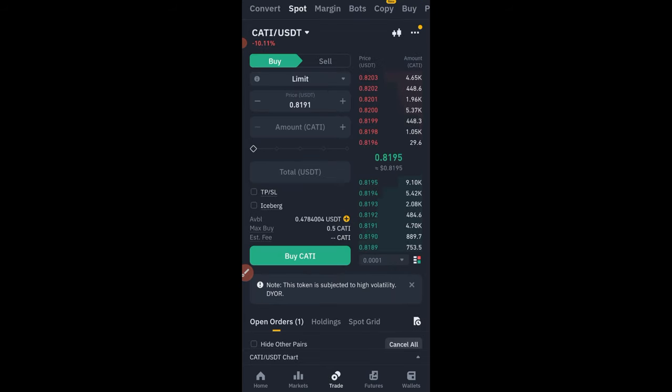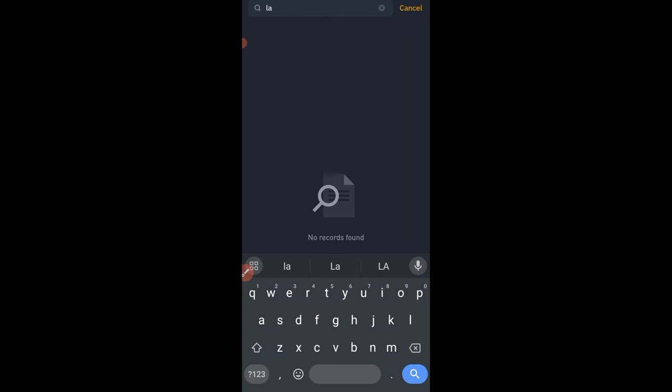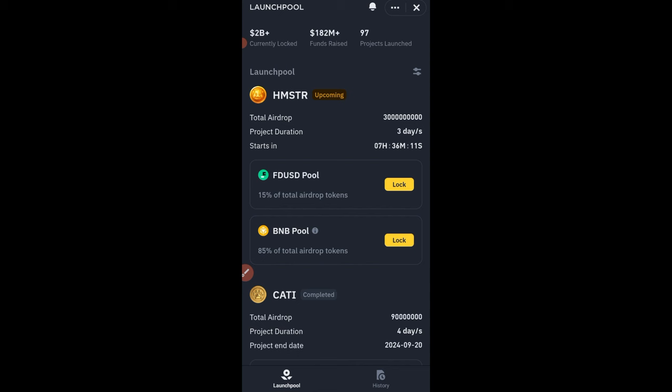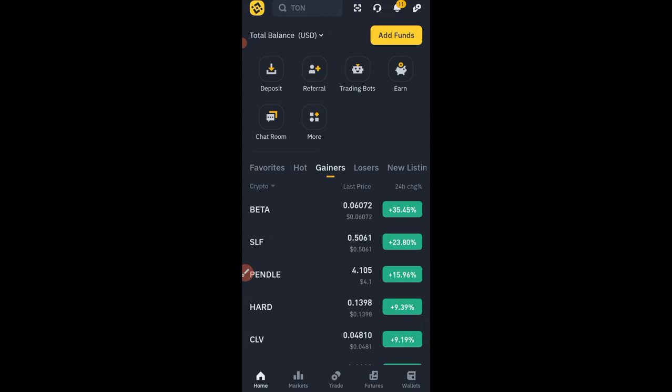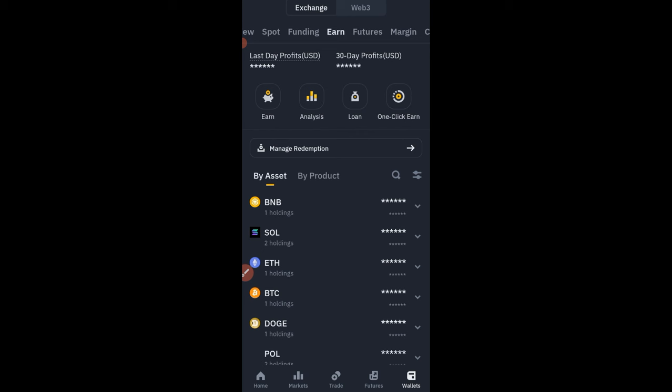Now that you've successfully converted your USDT to BNB, go back to the Launchpool. On the homepage, search for Launchpool again, see the Launchpool option and click on it. You can go ahead and Lock. Now you have BNB. But what I have always advised people to do is to go to the Binance Earn option. Go back to your wallet and go to the Earn tab. This is the Earn wallet. Use the search option if you don't see BNB, and search for BNB.